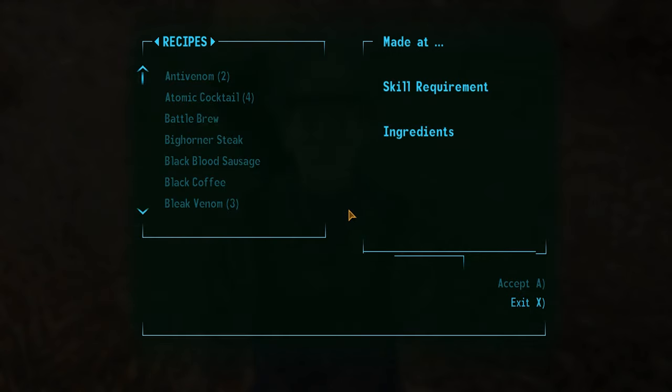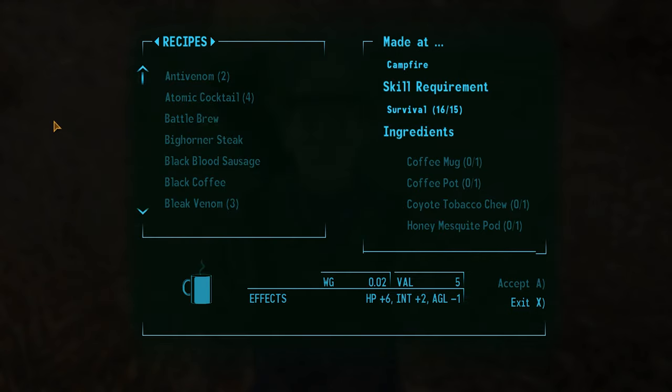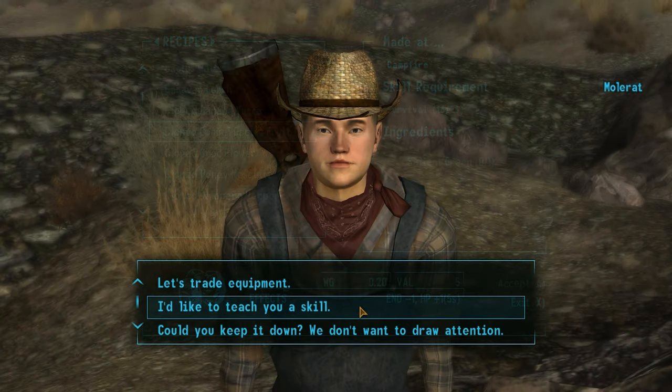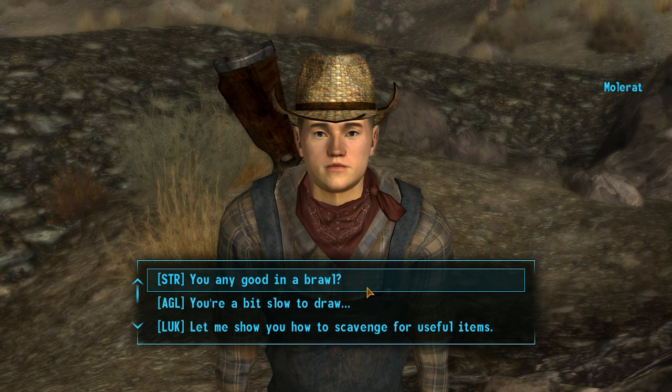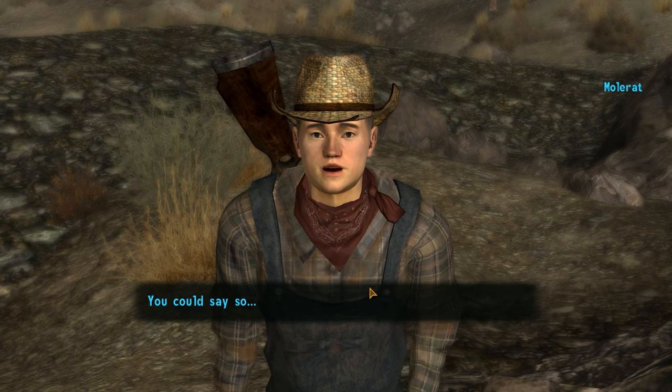His companion ability lets him cook for you and set up camp after 8 p.m., allowing you to get the well-rested bonus even while away from an actual bed. If you have high enough SPECIAL stats, you can also train him in various abilities.